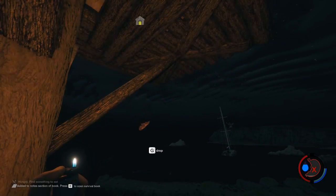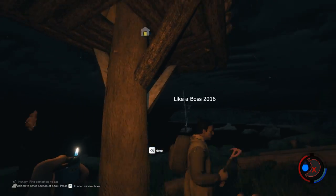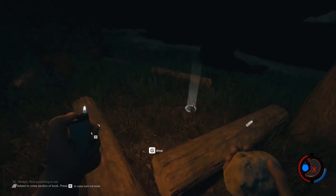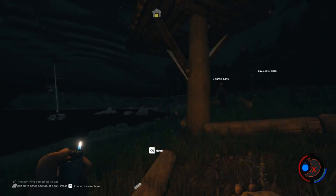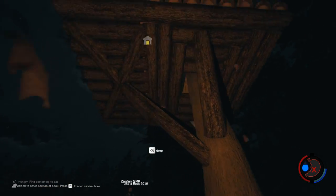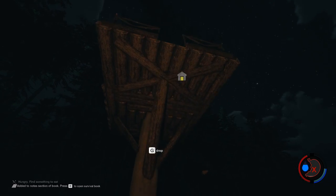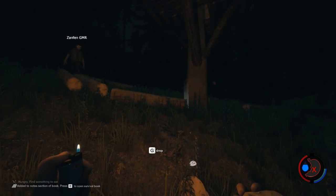If you find the rope and hit E you'll climb up to the treehouse. The rope should be right here at the front — wait, we need to place the rope. Let me do that.